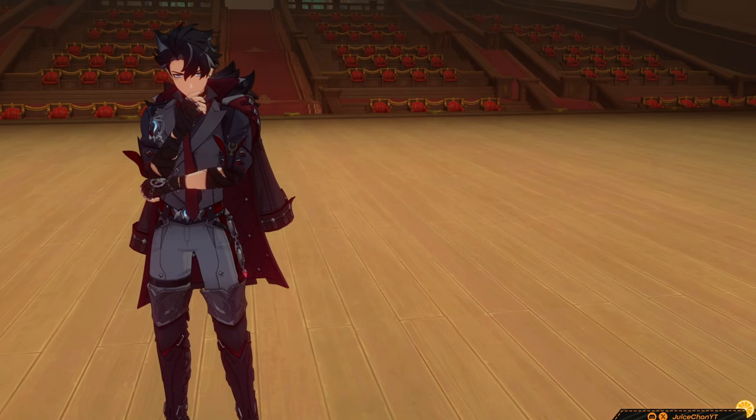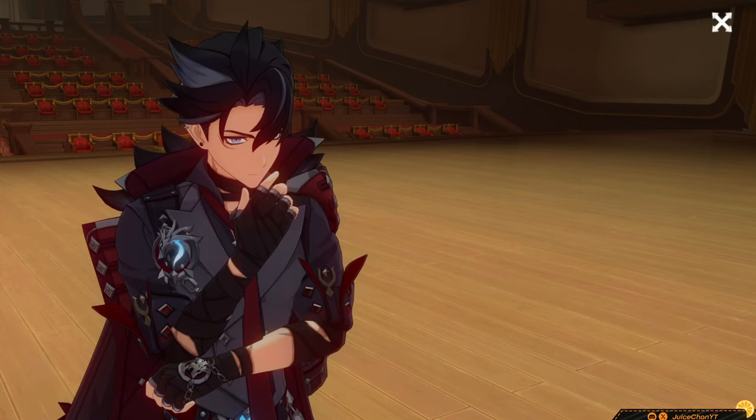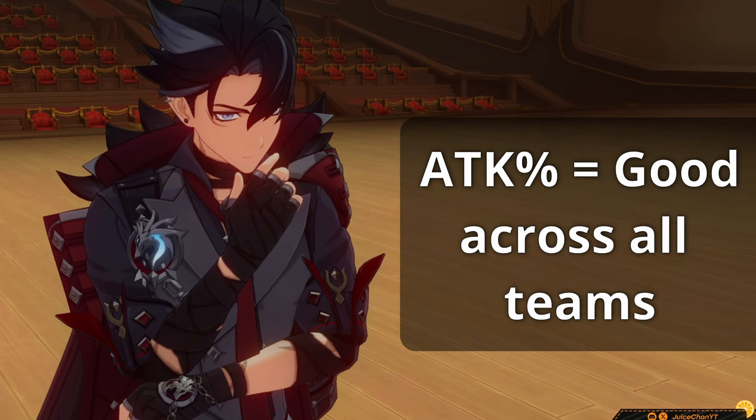As for main stats, you'll want to go for either this on a Melt build, or this. The ATK-sans build is also applicable to his Freeze build or his build in any team other than Melt. Substat priority looks something like this for Melt, and this for Freeze.